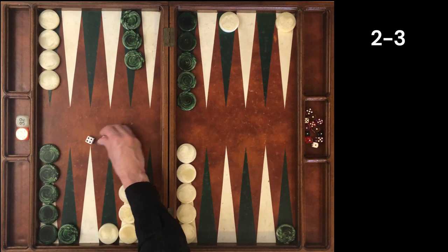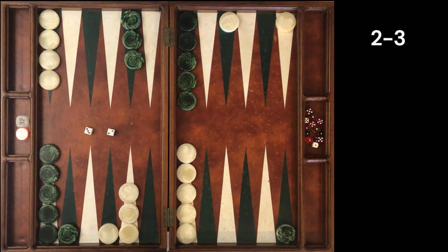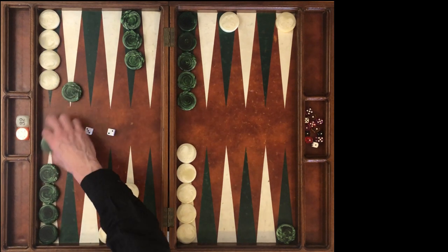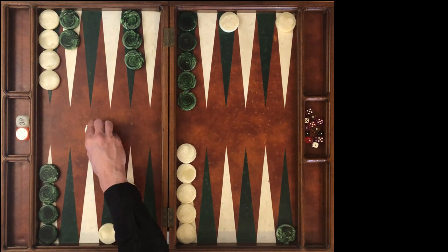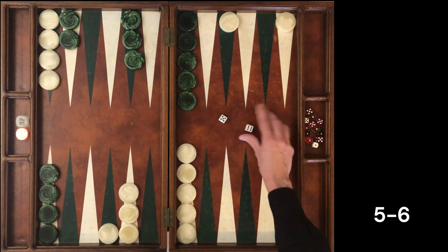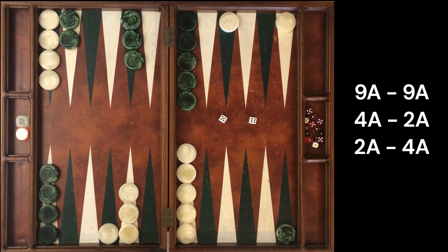Our opponent rolls 2-3 and decides to clean up and make their 11 point. We respond with roll 5-6. How would you play this 5-6 at our three different match scores? Pause the video.